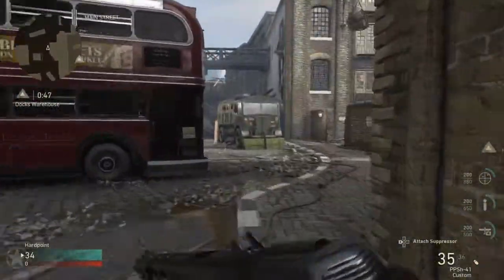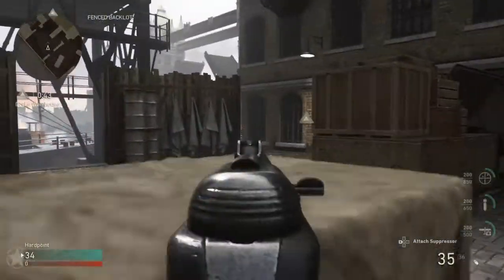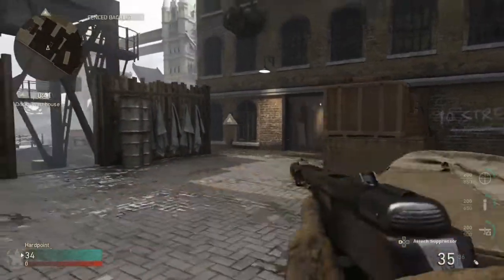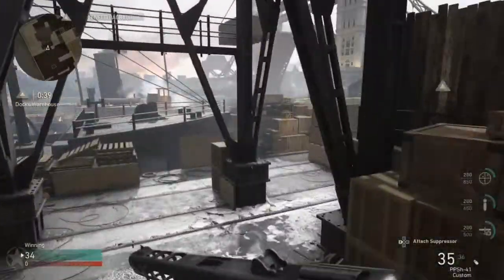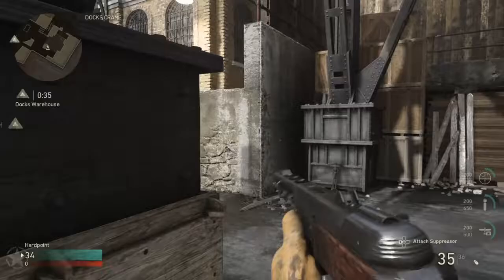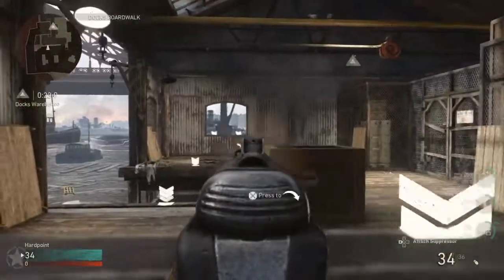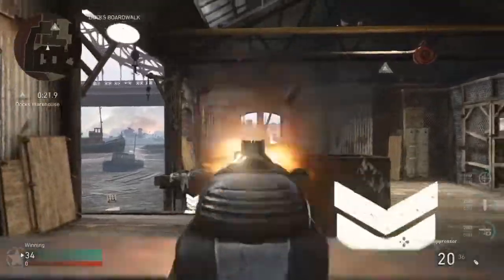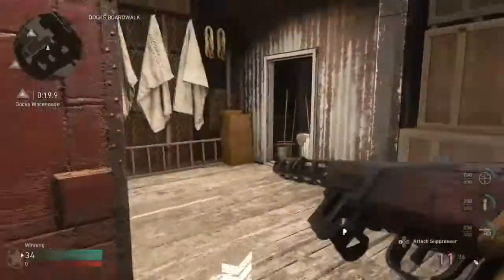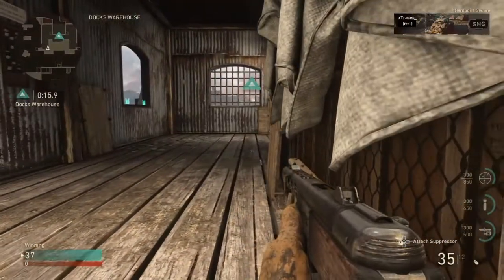Heading into the dog's warehouse hardpoint — if you're going through the fire room side, always check this area. If you're playing against a good team, there's going to be at least one guy laying around, the slayer of their team. This head glitch right here can be quite useful against those two head glitches on that side. If you've got a good shot with the PPSH, you can knock them out easily, then jump right into the hill.